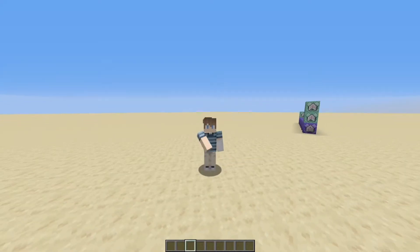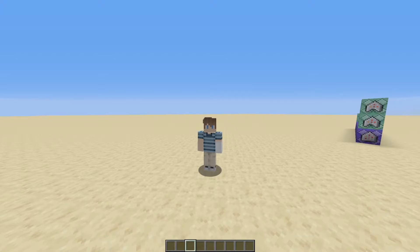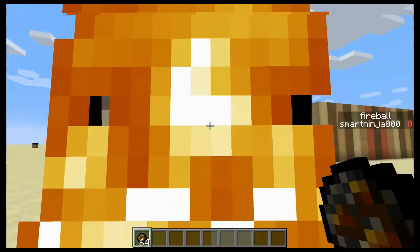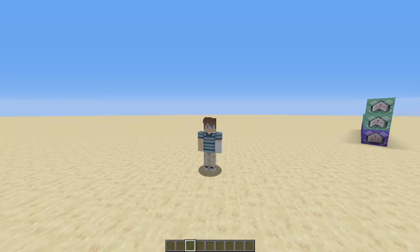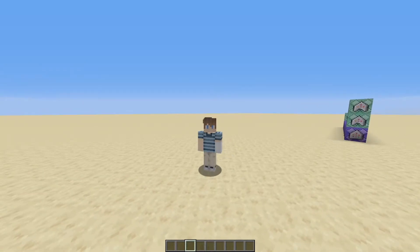I looked around the internet for a while on how to do this because I was curious myself, but I couldn't find a tutorial that worked in the latest version of the game, or didn't work like this one. It's pretty long, but it's worth it. You can even do stuff like regular chase shots. I wasn't satisfied with that method, so I decided instead to make my own design.